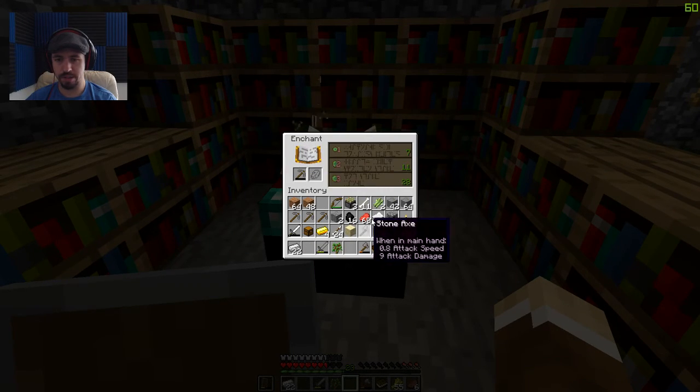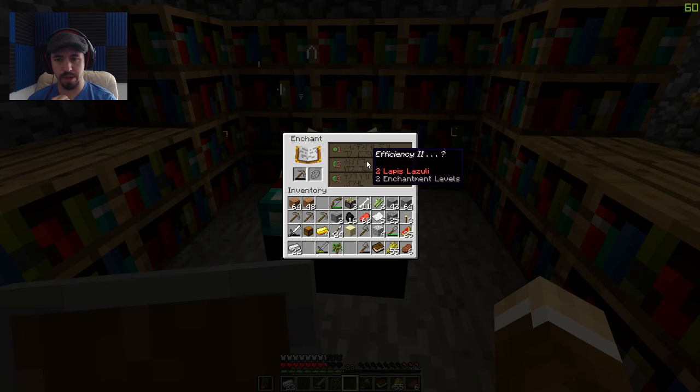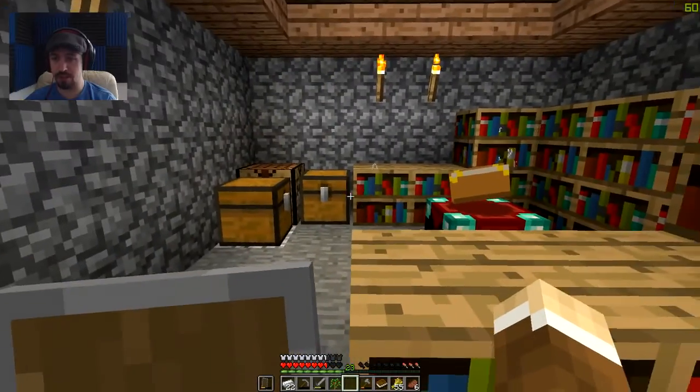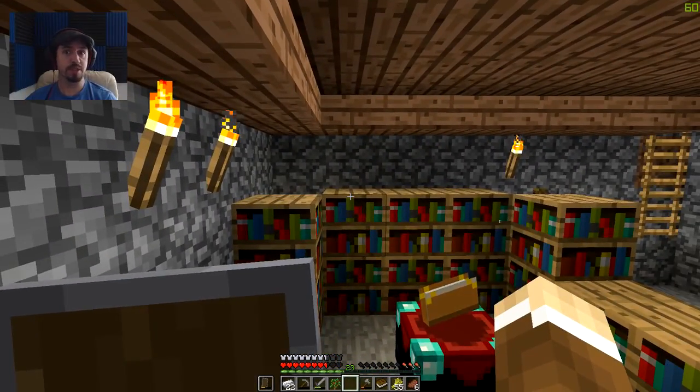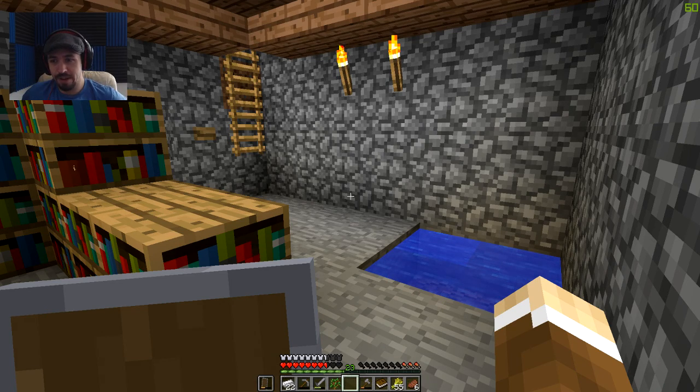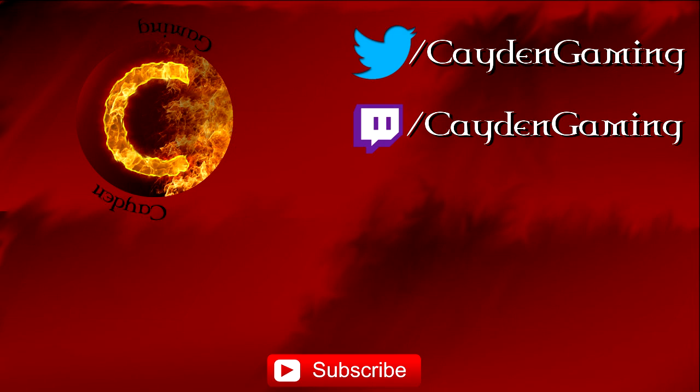Let me shove this in here and see what I get. Unbreaking — not bad. Efficiency — that's what I need, Efficiency level three. So that's gonna stay there until I put a book in there. Oh wait, this is Efficiency — it changed. Anyway, unfortunately that's gonna do it for this episode. Thank you guys so much for watching. If you have any tips or tricks please leave them in the comment section below, like how to get through jungle temples without having to break the whole thing down. If you liked it hit that like button, if you want to see more please subscribe and hit the bell. As always I'll see you in the next one — bye!